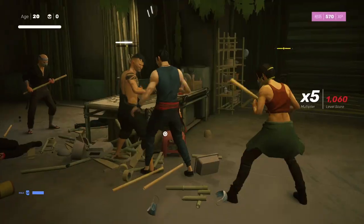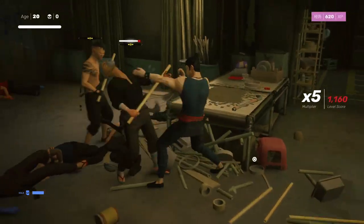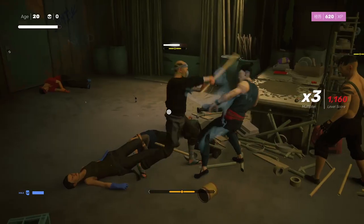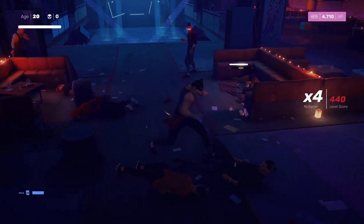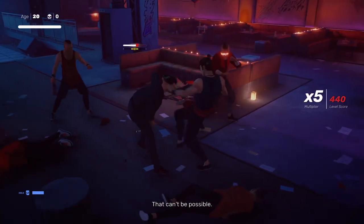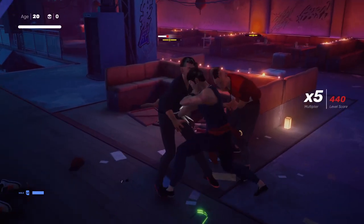First things first, don't neglect the power attack. In many other games, the power attack is usually something you string together at the end of a combo, and although you can do that here in Sifu, I have found that I almost always use the power attack as my primary attack. Power attacks still hit quite fast, they deal more damage than normal attacks, and they tend to knock back enemies a bit and rapidly fill up the enemy's structure meter.